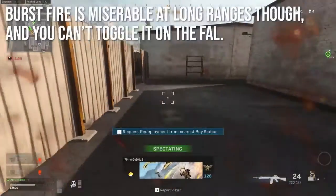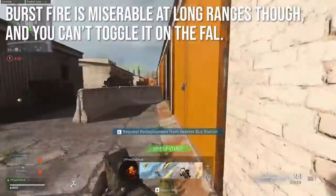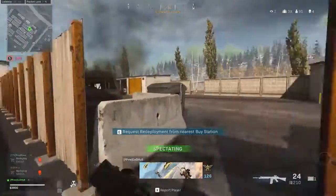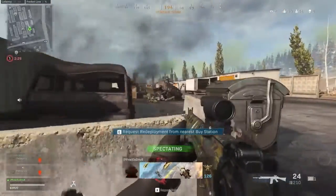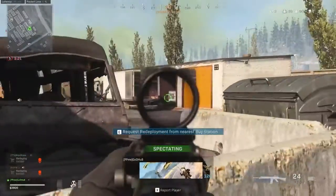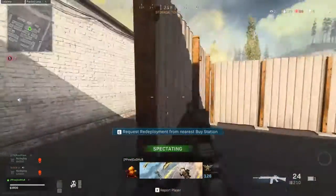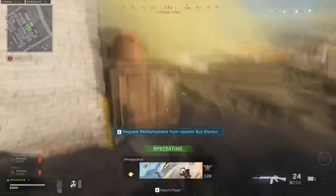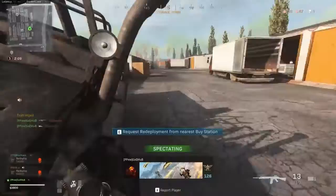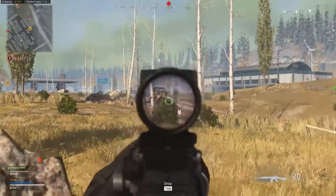Where burst fire lacks is at long range - it gets really miserable there because it significantly increases the recoil and you can't toggle it on or off. A lot of weapons you can toggle from full-auto into single fire, and I thought I could put burst fire on and just headshot people up close then toggle to semi-auto for long ranges, but in Modern Warfare we don't have the toggle switch. So for long ranges - where the FAL is really supposed to do well - what's probably going to happen is your first shot hits and then the other two miss, it's awkward to resettle, and the person will just beam you with their mounted M4 and you'll lose the fight.